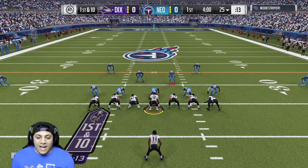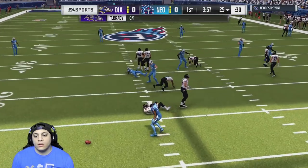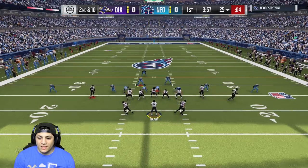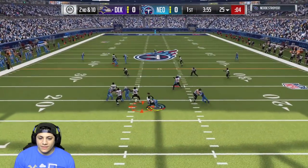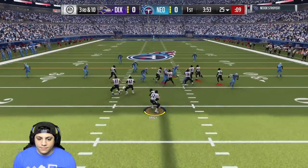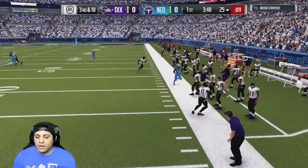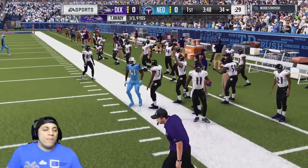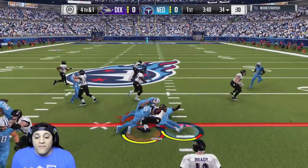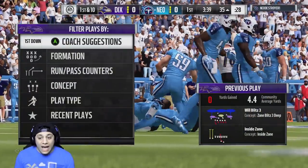What better way to test out a receiver and see if he's got it than to just throw it deep? He had him beat, bro. He had him. This game is just something else, man. Nice blitz. He's going to have to possession catch that, but he still goes out of bounds. We're going to go ahead and go for it. We just need him to fall forward — and he didn't fall forward enough. This is 200K on the line, guys.